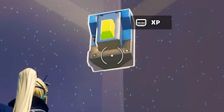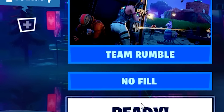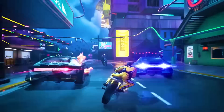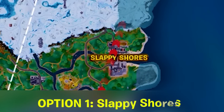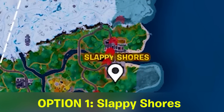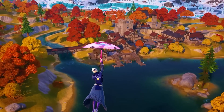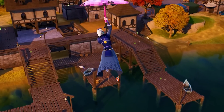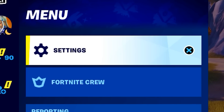Even though the greatest XP method is done inside of creative, our very first one is here inside of Team Rumble, because I actually like playing and leveling up on the actual Battle Royale island and getting to experience the brand new season and weapons — I always find that more fun than running around some random creative maps. When you're in Team Rumble and the Battle Bus launches, you can land at the Slappy Shores or Anvil Square point of interest depending on which side the bus launches from. The entire point of this method is to loot and open as many chests as possible, since everyone has supercharged XP right now and you'll get way more XP.